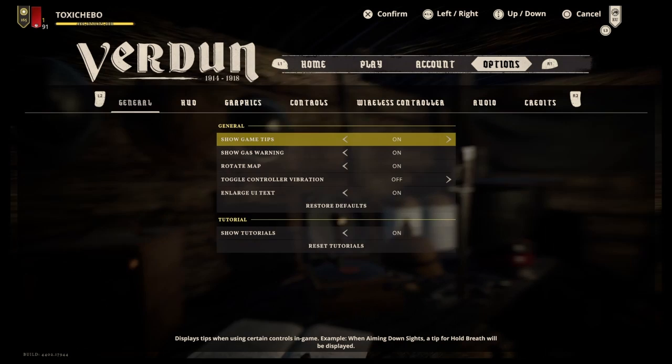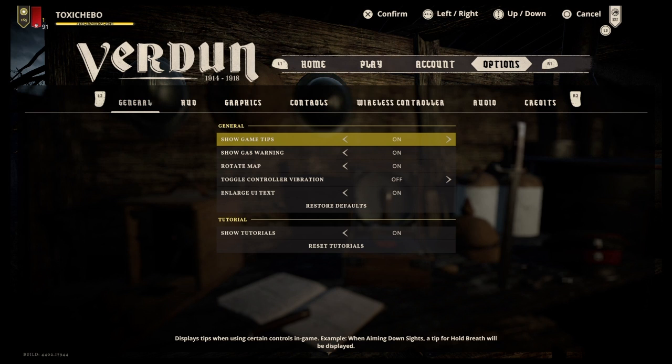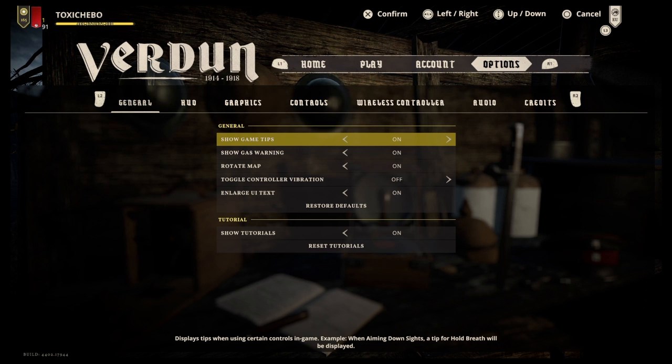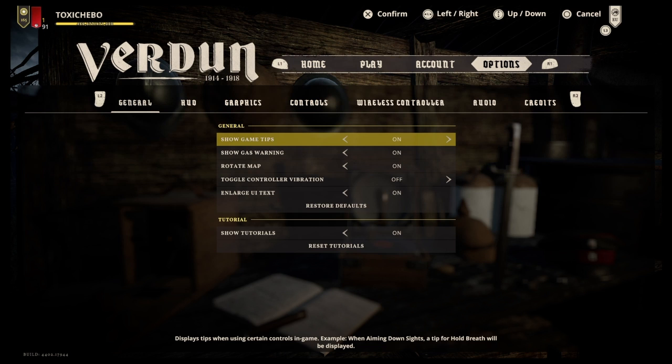From Account you can go into Options. Options are really important on this game because they can affect your gameplay and make or break certain parts of immersion, so this is probably one of the most important parts of this tutorial. First of all, look at your general settings — these are pretty much standard. You can keep things like show gas warning and show game tips on or turn them off depending on how immersed you want to be; that's entirely personal preference.